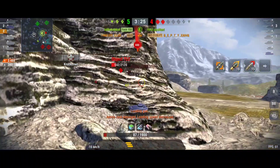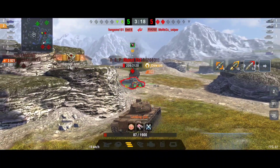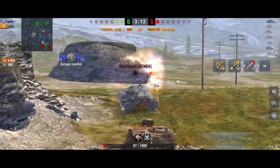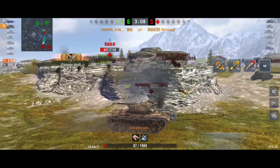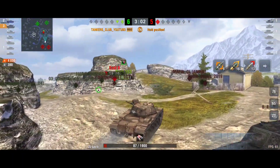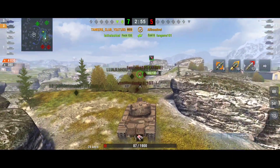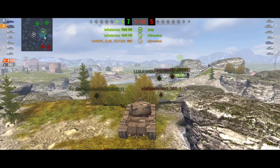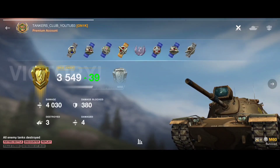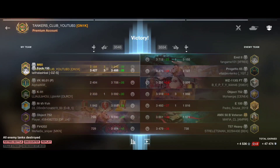Save your hit points for the end of the battle where you can be most effective and help your team win. I know the Object 752 is reloading after firing both shots — easy to finish him. He has a long reload time. That's 4k damage dealt. Same play style again: sneaky first, then aggressive at the end. We won with 4k damage and nearly 400 damage blocked — second class mastery badge, lots of credits, and best player on my team.